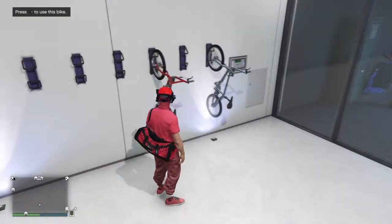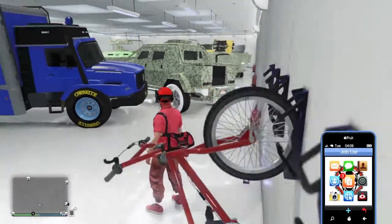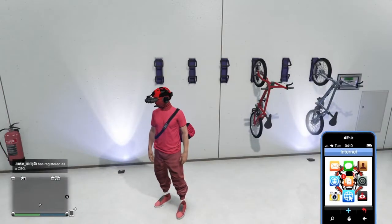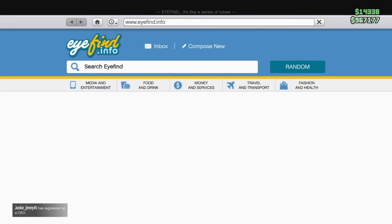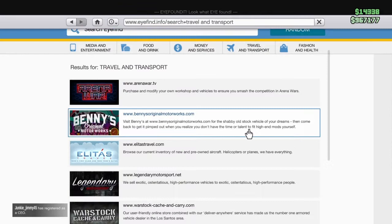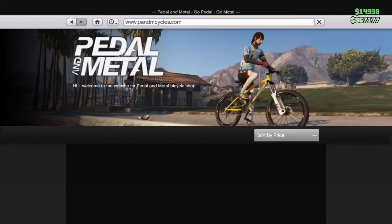So yeah, I will show you what to do. First step: go to your phone, press internet, then go to Travel and Services, and then go to Pedal and Metal.